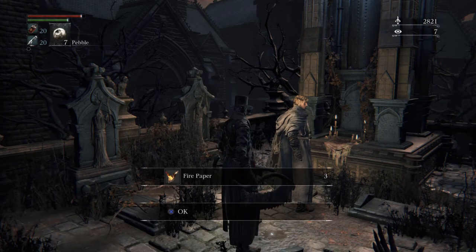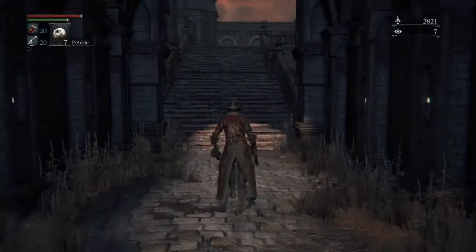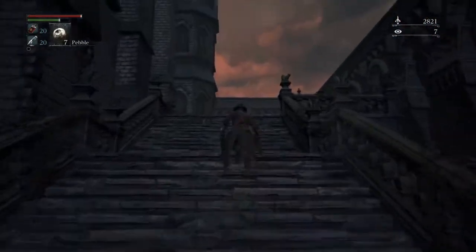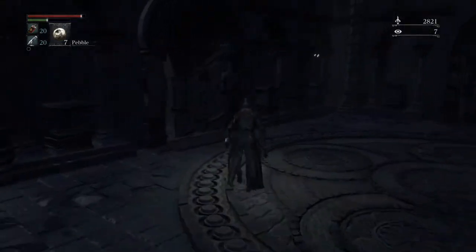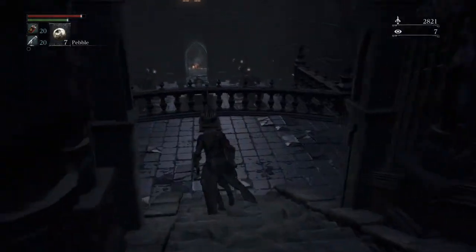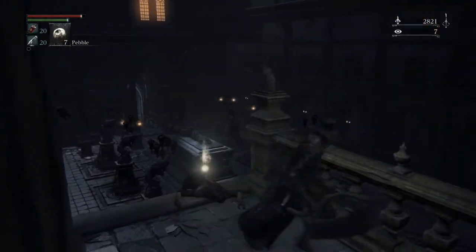He'll give you fire paper — that is very important. Do not use it yet. Basically, you kill a PvP player, or an in-game player that's like a PvP player — they're hunters. They'll drop blood dregs, and you have to donate them, and then something happens.